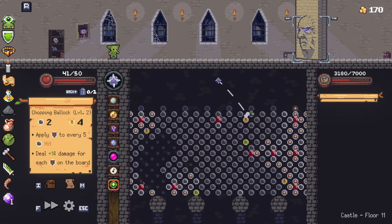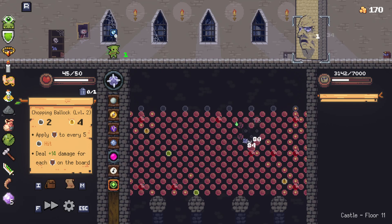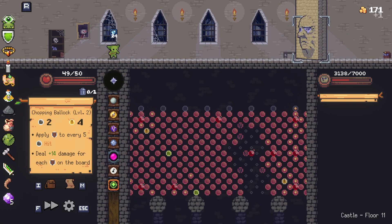What is this one? Do your thing, buddy. Yeah, shields. I don't even remember what my shield relic does. Bulwark — forever is armor. Is that what it's doing? Where is it? It's somewhere over here.